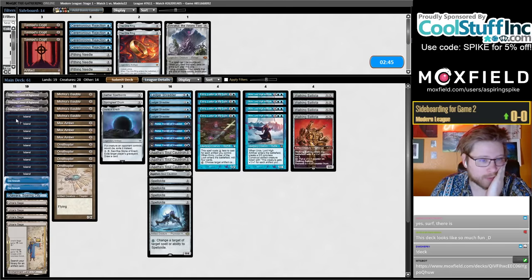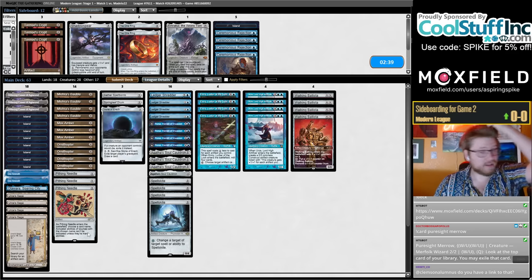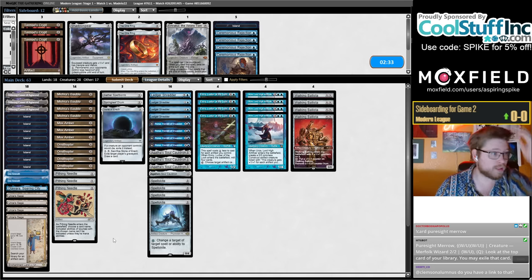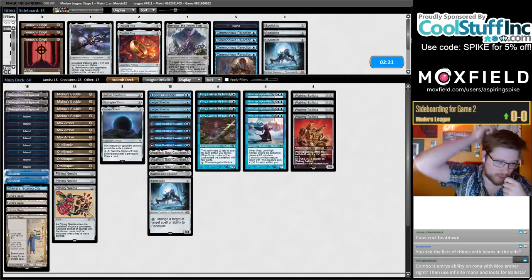This deck is really sick. I woke up a little groggy and then I remembered I built this deck and I was like — hell yeah, let's go. I was very excited. So you're gonna bring in Triple Pithing Needle. Spellskite is probably not super important in this matchup — could keep like one. Also, I don't think I mentioned this in deck tech, but the fact that Emry fills your yard for Cauldron and is a good card to Cauldron too is nice.